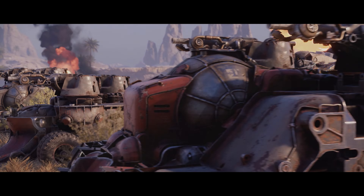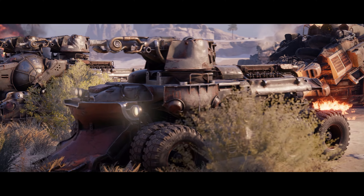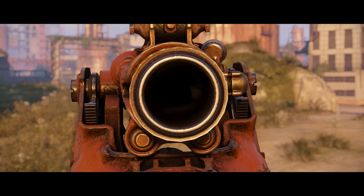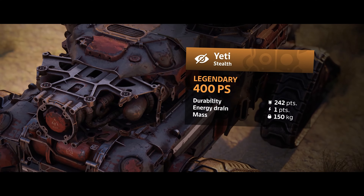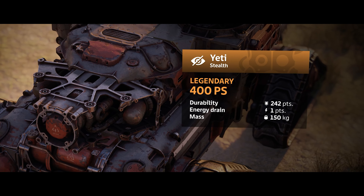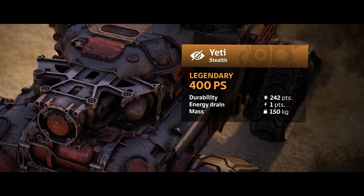Finally, the third exemplar is the epic mortar, Jotun, which leaves a cloud of refrigerant that freezes and reduces the speed and power of anyone who drives into it. And now let's take a look at the other new additions of the Frostbite Assault season that can melt even the coldest of hearts.